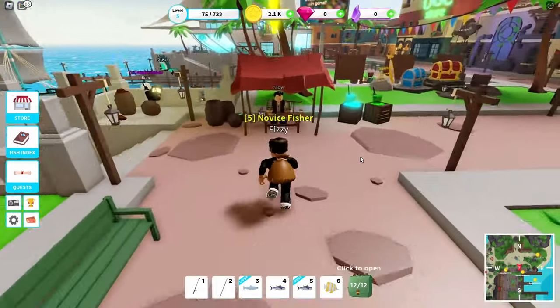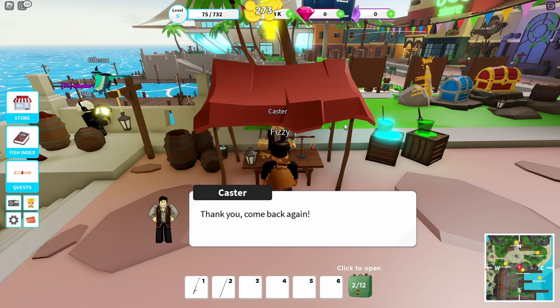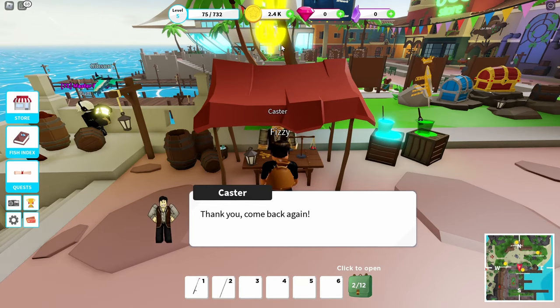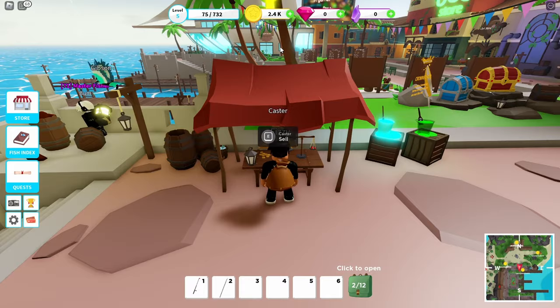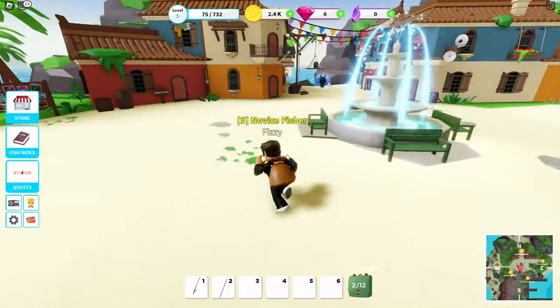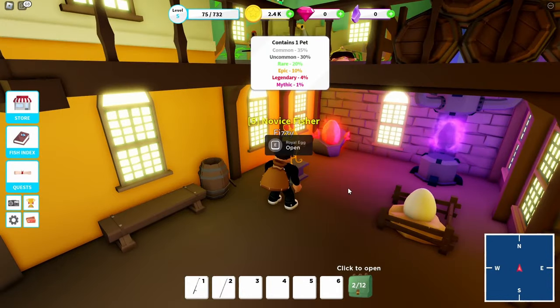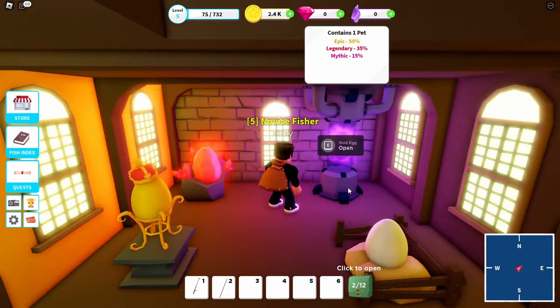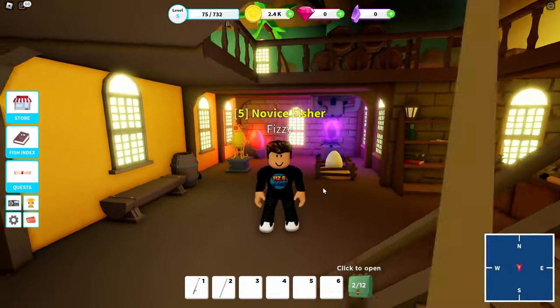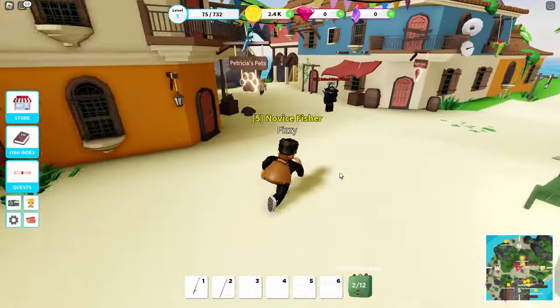I need to sell all this stuff. I only got 273 coins, but that's enough to upgrade some things. The pets - you can open eggs over here, it's kind of the same thing as the fishing rods. Pets basically just give you bonuses like rarity chance and stuff like that. Definitely get one when you can, but I would focus on getting your supplies and gear first.